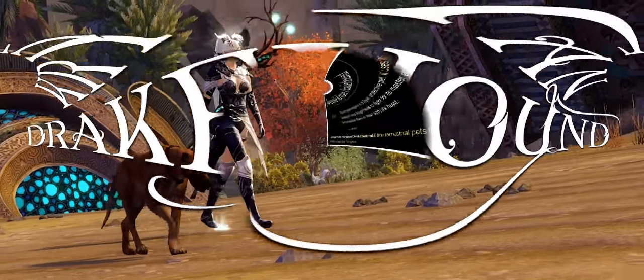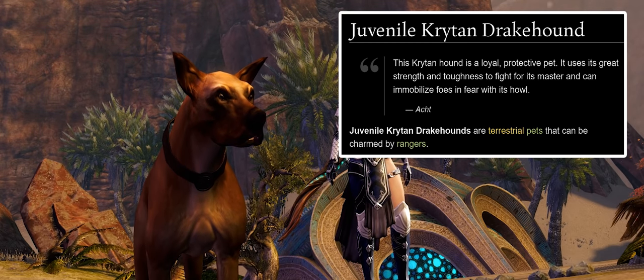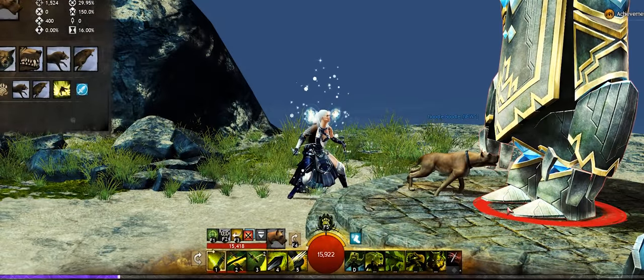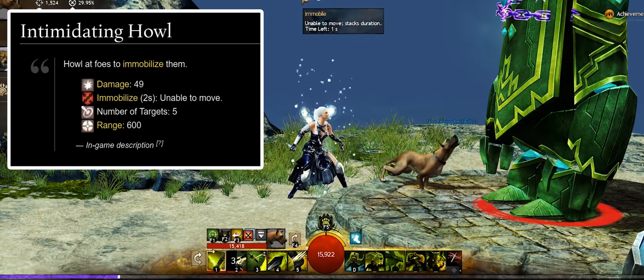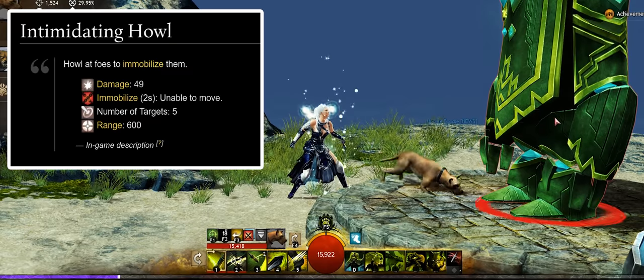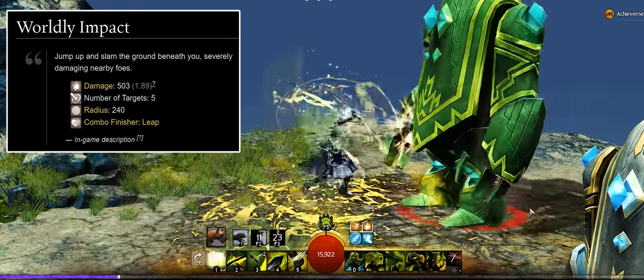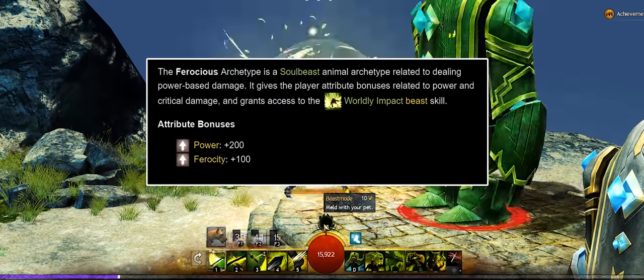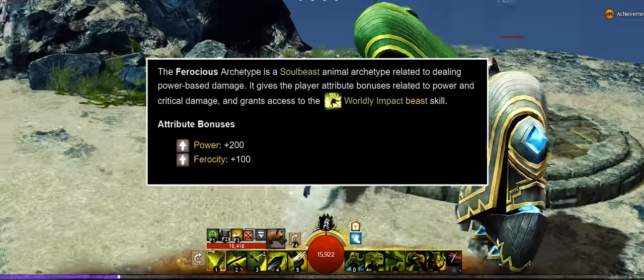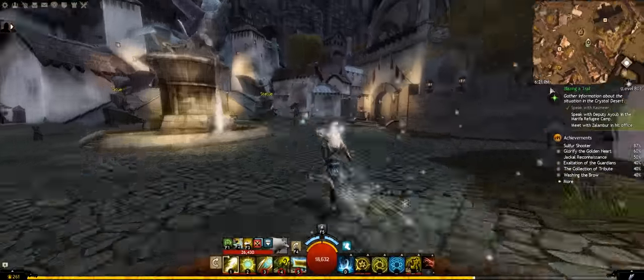The Crichton Drakehound is a loyal, protective pet. It uses its great strength and toughness to fight for its master and can immobilize foes in fear with its howl. The Crichton Drakehound's core F2 skill is Intimidating Howl, which deals modest flat damage on up to 5 enemies in its 600 range and applies 2 seconds of immobilization. The Soulbeast melded F3 skill is Worldly Impact, a combo leap with a 240 radius that inflicts flat damage on up to 5 targets. This skill's Soulbeast archetype is Ferocious, granting plus 200 power and plus 100 ferocity. The Crichton Drakehound can be found in Kryta, Ebonhawke in Ascalon, and the Lightfoot Passage in the Ruins of Orr.